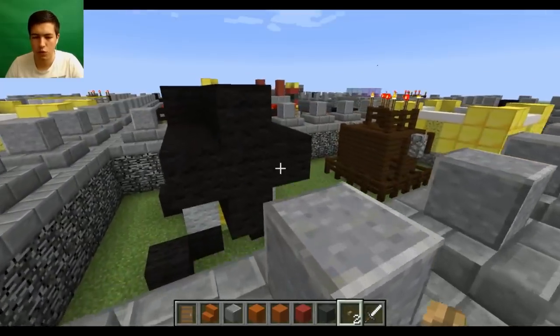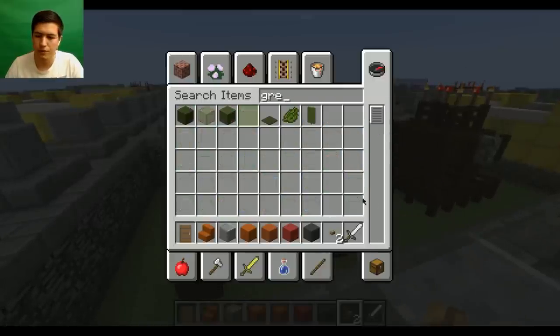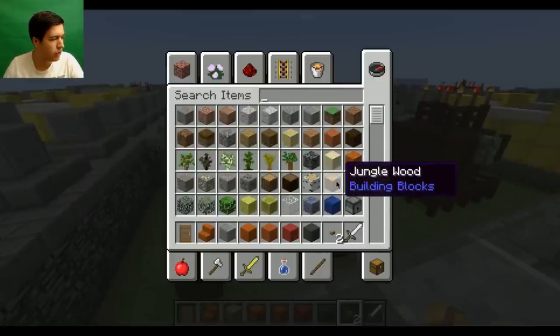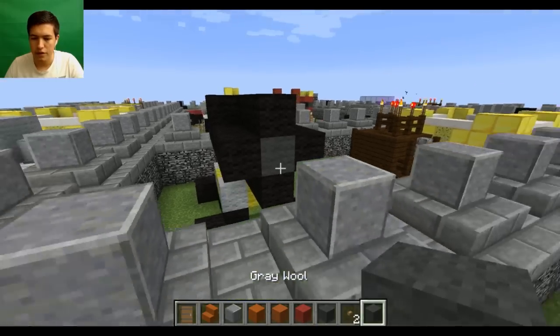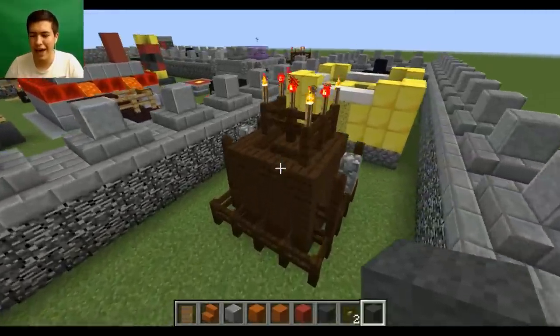Actually, that centre bit should be like a grey of some sort, just so it shows kind of a hole. Does it have a hole? It kind of has a hole. So let's get a dark grey and put that in there instead. There you go. So that is the cannon looking pretty sexy.